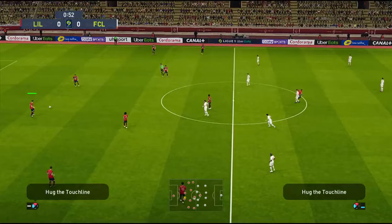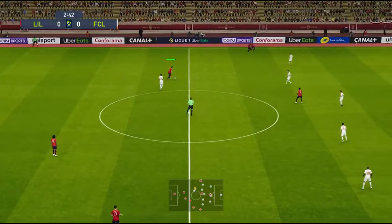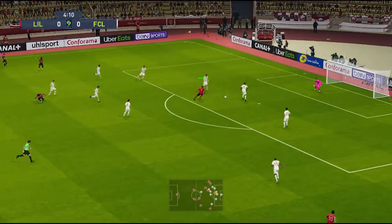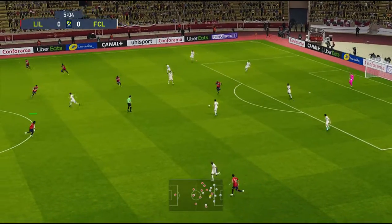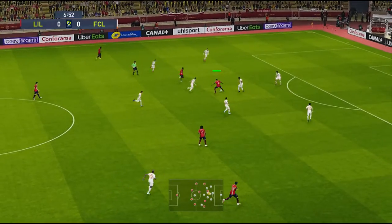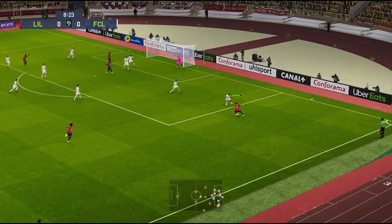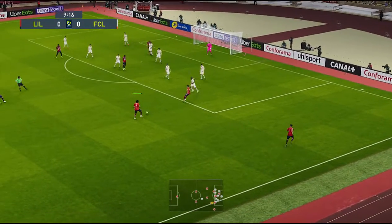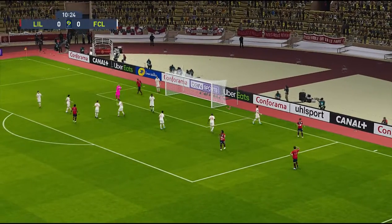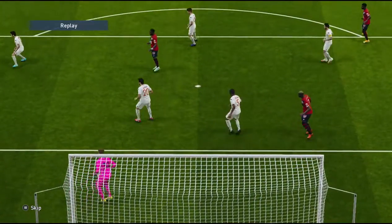There is the whistle and here we go. Lays it out to the flank — Gaitan — chooses to go back. Has a goal! Oh, and they really should have been made to pay. Well, the work rate to win the ball back was fantastic and it set up the opportunity — that's great effort.